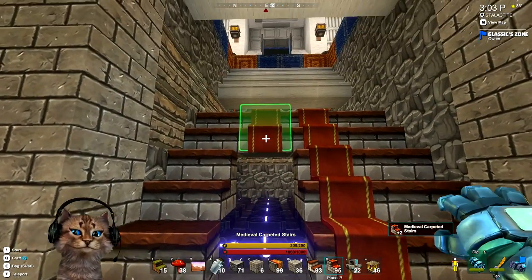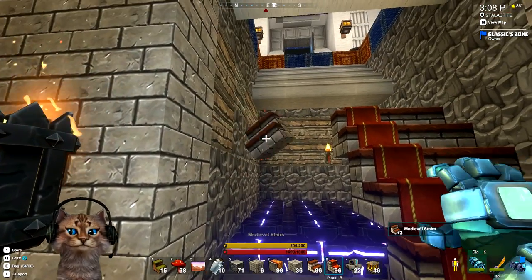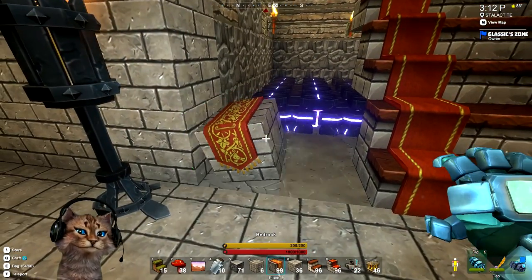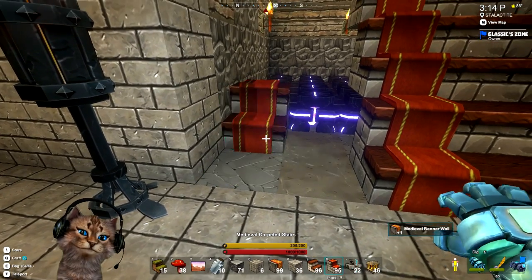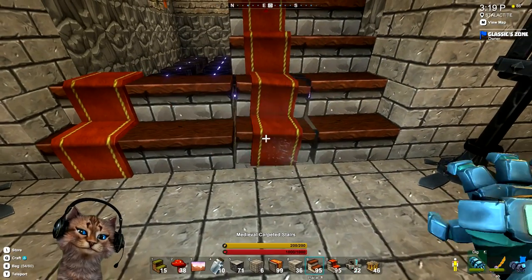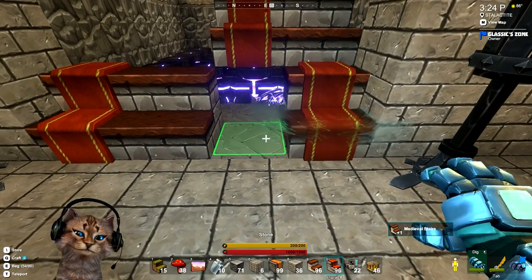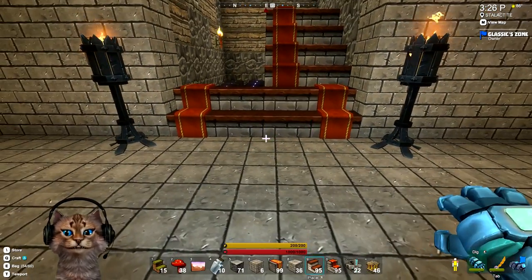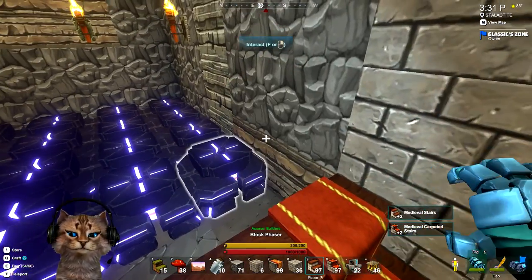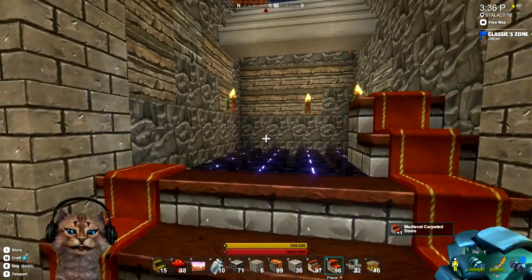Let's try that — not that block. Not there, there — and then put a regular block next to it. Decorative, and that might look a little better. I think it will. Good thing I caught that early. Let's do this — put that there, not like that, like that. There we go.